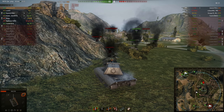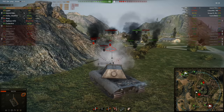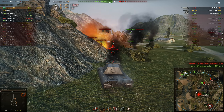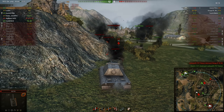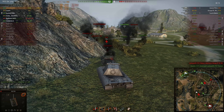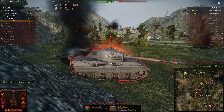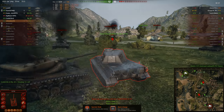You definitely want to try to make sure they can't aim for that upper part of the turret if you see them aiming for it. You want to try to avoid exposing it as much as possible. You're going to see this guy do that here — and I didn't even know about this weak spot at the moment. I thought this was an impenetrable fortress up top, but I'm dead.